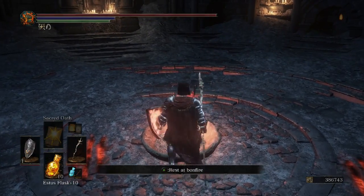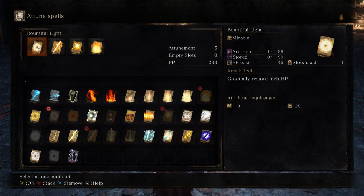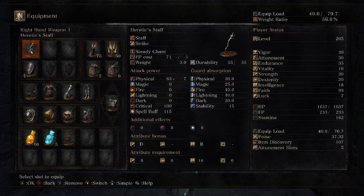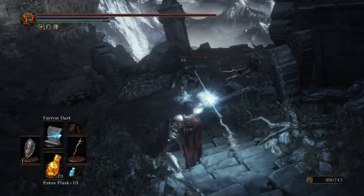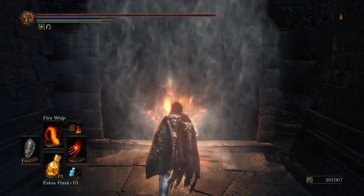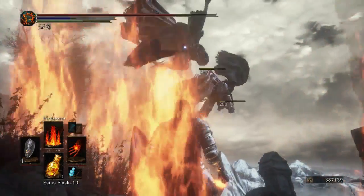No matter what kind of spell you plan on using, it needs to be attuned at a bonfire. The number of spells you can attune depends on your Attunement stat, and there are also some rings that increase the number of attunement slots you have. Be careful, as some spells will take up two attunement slots. Sorceries need to be cast with staves — buffs and support abilities are currently sorcery's strength, since the damage of offensive sorceries is kind of underwhelming. If you want damaging spells, look at pyromancies. There's only one pyromancy flame in the game, but it has no stat requirements, so it allows you to use it with any class. Pyromancy has some buffing spells, but its biggest strength is high-damage AOE attacks.